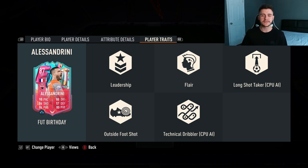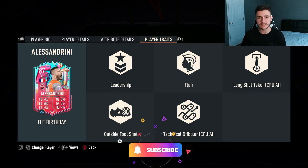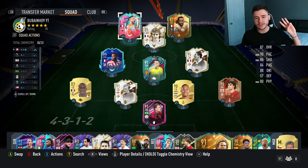If you enjoy these FIFA 23 player reviews, go ahead and leave a like on today's video and consider subscribing to the channel. This is the team we're going to be using in three games of fut champions to test out the new Alessandrini card. We're playing him at striker in a 4-3-2-1 formation — let's jump in and see if he's as good as people expect.